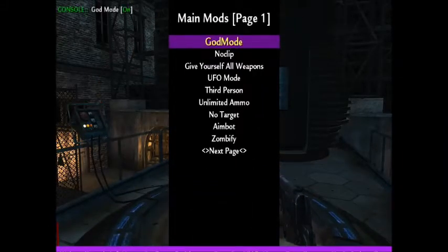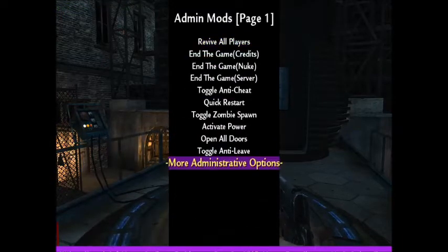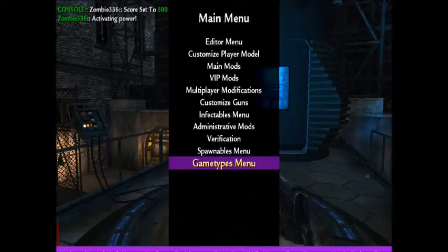Let's hit god mode while I'm doing this so zombies don't kill me while I'm in the menu. Let's also grab this and this.